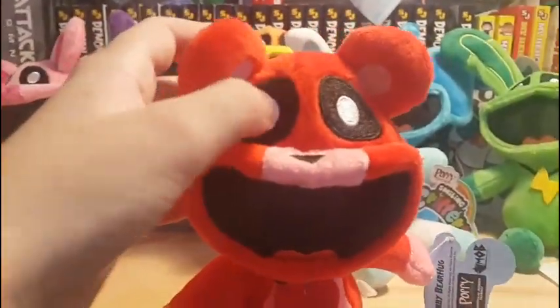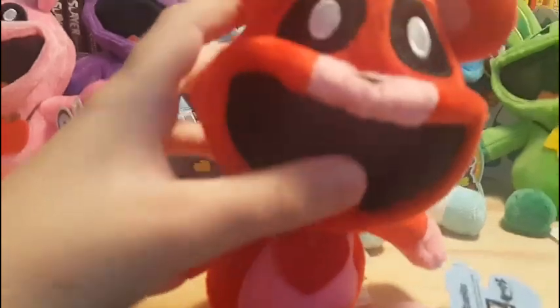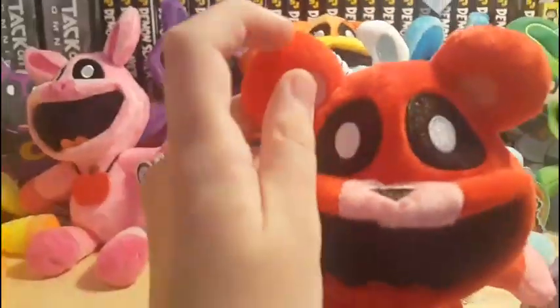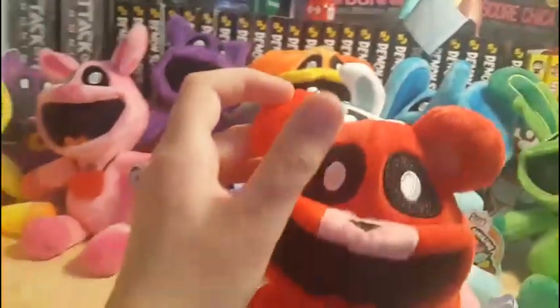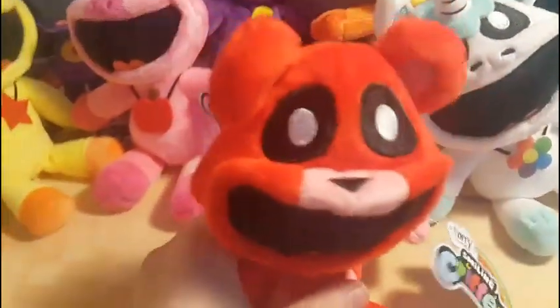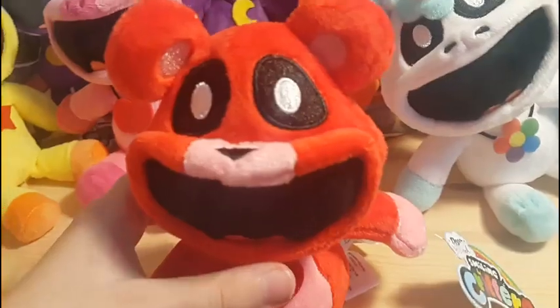On the eyes, they're embroidered. So is the nose and the little tongue there. The actual thing here is fabric. On Bobby Bearhug, these little different colour parts are embroidered, which I think is a really nice detail. I'll show you on the tag - Bobby Bearhug, Poppy Playtime official licensed product. I think these plushies are really, really cool because the GH versions stopped selling - they were based off the cartoon - so it's nice that we can finally get these cartoon plushies again.